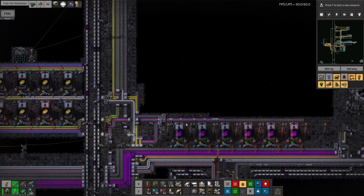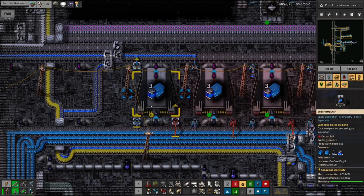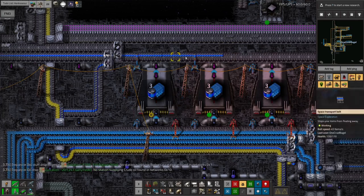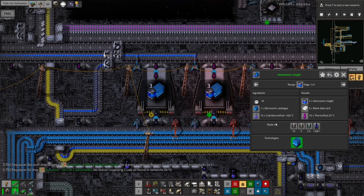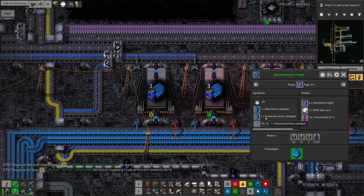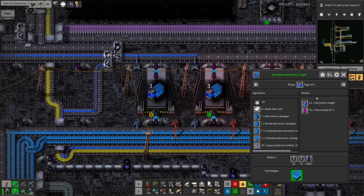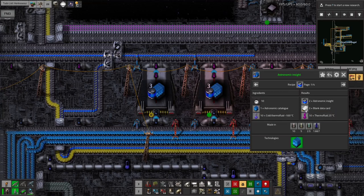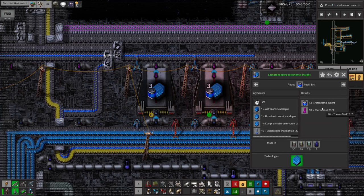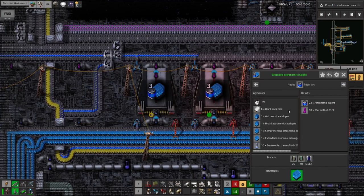I've also upgraded these ones doing the tier three insight creation — so it takes in one, two, three types of catalogues and outputs more insights than they otherwise would. There are multiple recipes: a tier one where you're taking one and it produces two; tier two where you put in two and it produces six; tier three where it takes in three and produces 12; and tier four eventually where it takes in four and produces 22 — so you can see it gets better and better. The interesting thing is the blank data cards: on tier one it spits out two blank data cards, tier two also spits out two blank data cards, tier three doesn't do anything with blank data cards at all — that's what I'm on at the moment. But tier four you actually have to provide it with blank data cards, because you're producing so many insights you need some extra blank data cards to actually make all of those.